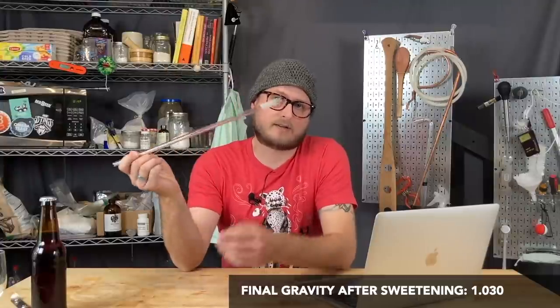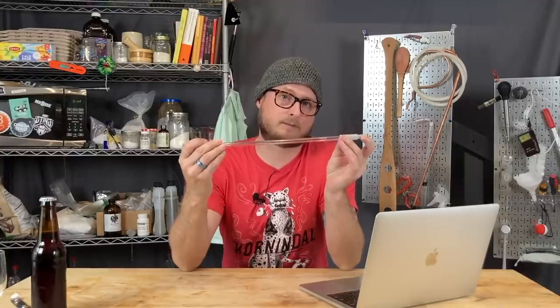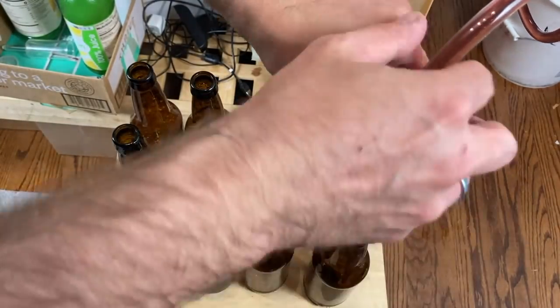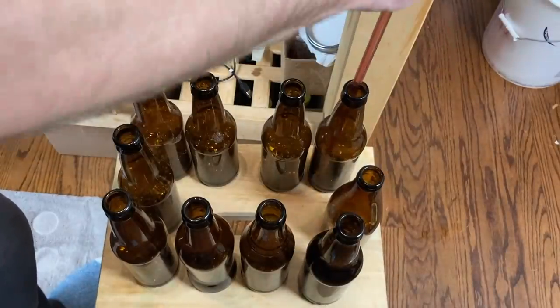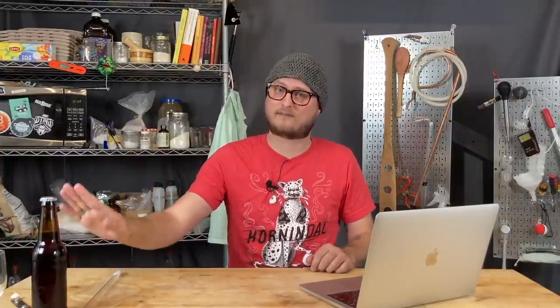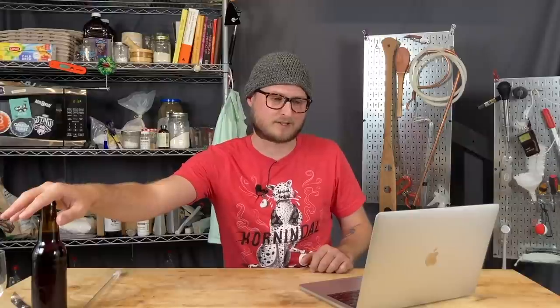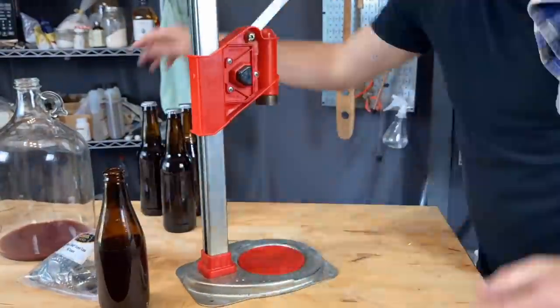This contraption is called a bottling wand — it has a valve on the bottom that opens when you press it, allowing your brew to bottom-fill your bottles. They fill from the bottom, which minimizes any chance of splashing and mixing oxygen into the mead, which can ruin it. You don't want to oxidize your mead. I used crown caps and capped these in beer bottles, though you could also use swing top or corked bottles. This is about 15% alcohol — the strength of a pretty strong wine — so this is one you want to sip and savor.